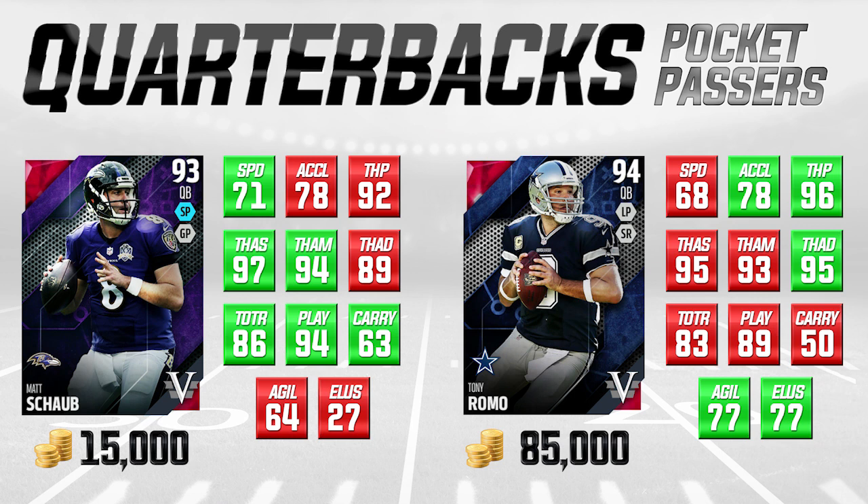The areas where Tony Romo kind of blows him out of the water are basically only in a couple different things. He destroys him in agility and elusiveness. Everything else, there's not really a huge difference between these two cards.